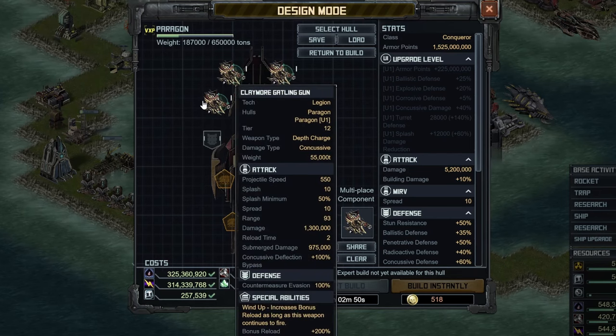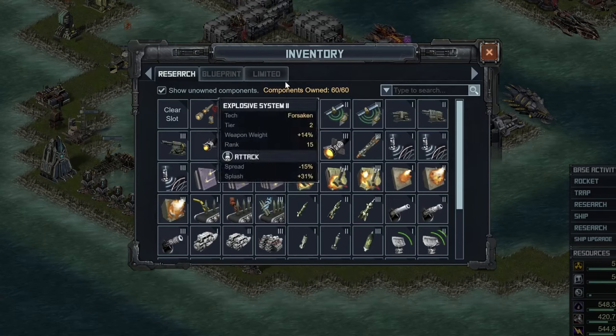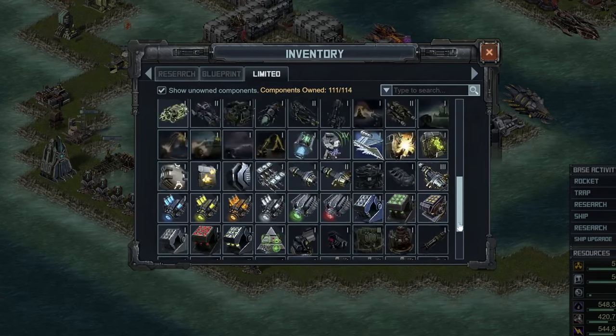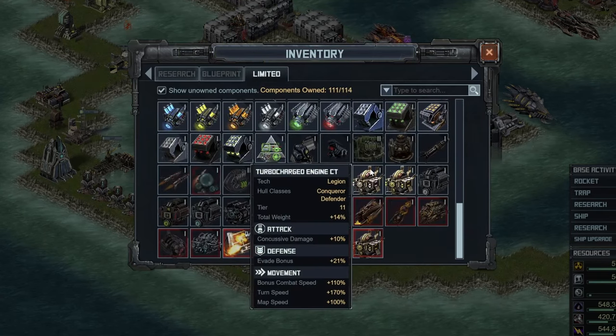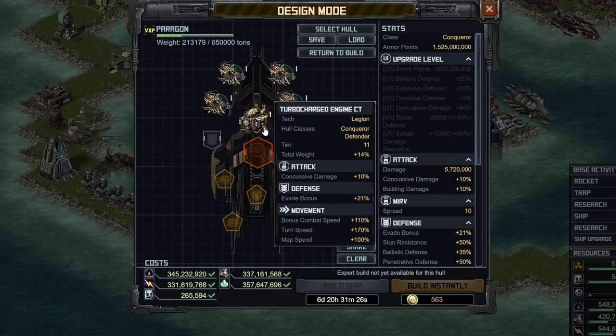Once those are on there, let's go ahead and jump over to the specials. The first special is your Engine — nothing too surprising, and I don't really have an alternate for this one. For all the others, I'll suggest some alternates. But the Turbocharged Engine CT is going to give you concussive damage. It's tier 11, so it's pretty old at this point and you probably still have a few of them. Just throw that on there — extra evade, extra damage, all that stuff is really nice.